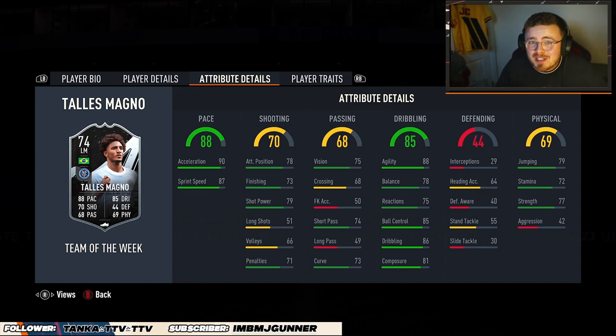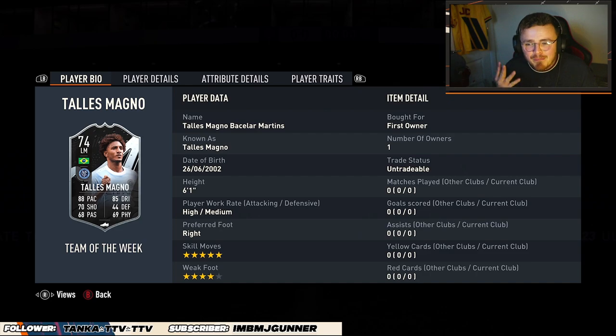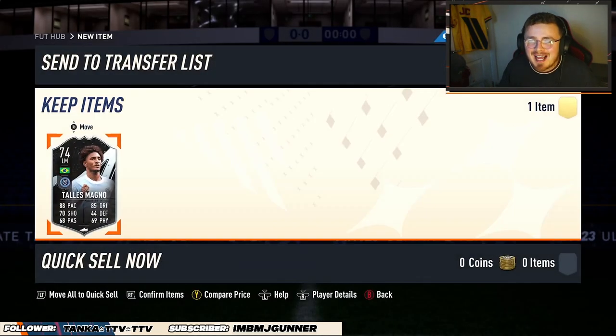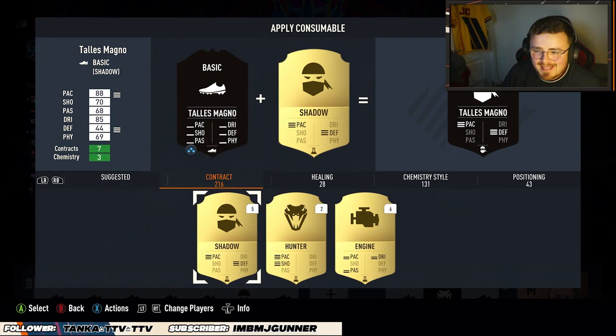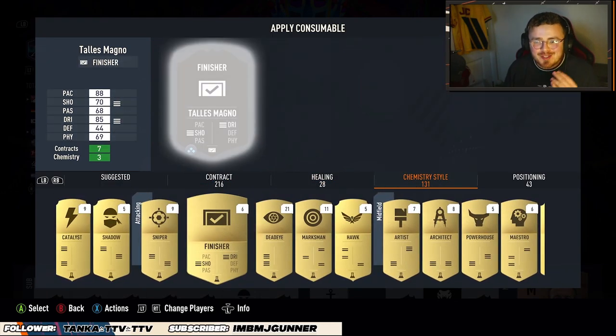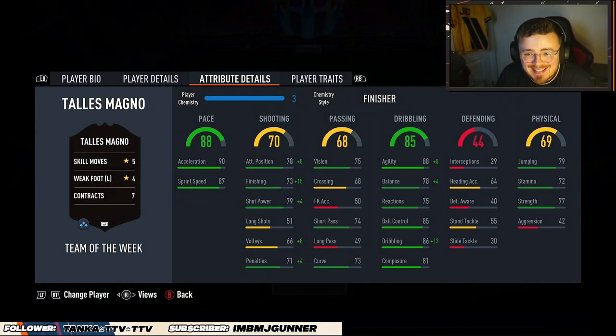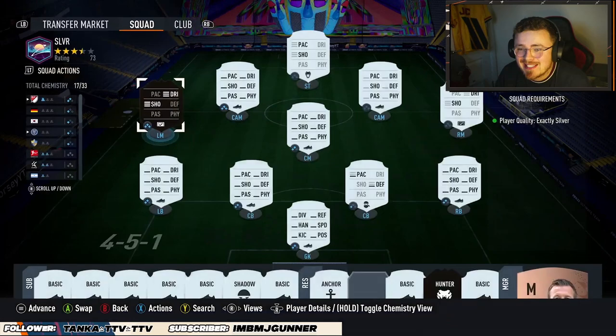He looks usable in your normal team, potentially a super sub for FUT Champs this weekend. He looks quick, shooting looks decent — probably a chem style to boost it up. The dribbling looks nice, he's got that six-foot-one lean body with five-star skills and four-star weak foot. I'm going to give him a Finisher chem style to max out the shooting and dribbling stats. With five-star skills and four-star weak foot, he is going to be frightening.